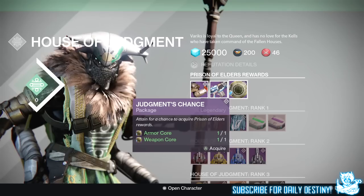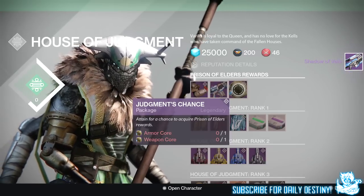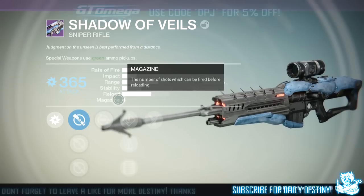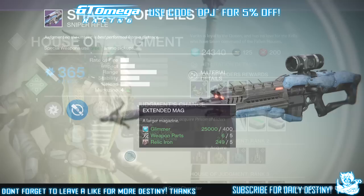Getting into the first package — I got the Shadow of Veils sniper rifle. This is an arc damage sniper rifle with two mods: this weapon's mag will be refilled when a super is cast, and this weapon deals moderate bonus damage to fallen vandals.